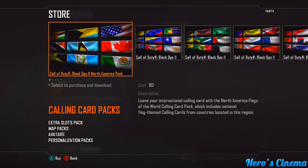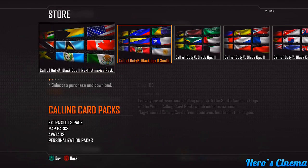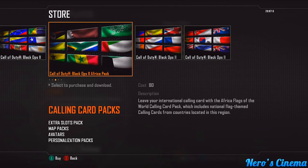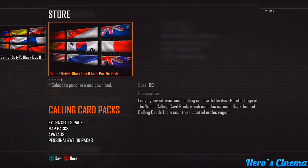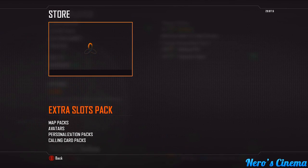You can also check out the calling cards pack — those are about 80 Microsoft Points each. You can get the North America, South America, African, Europe, or Asia Pacific pack, which gives you different countries as your player card background.